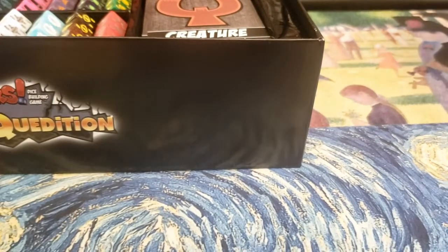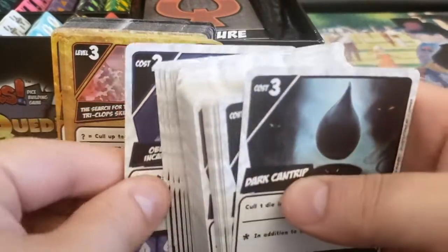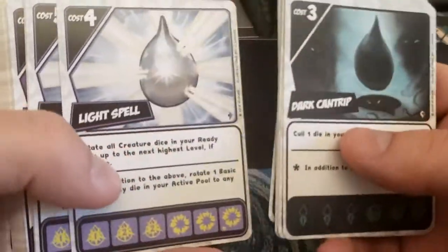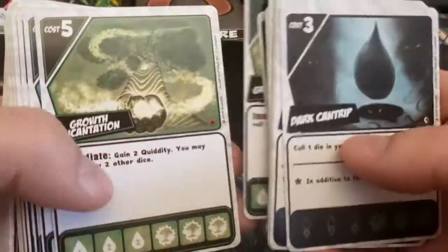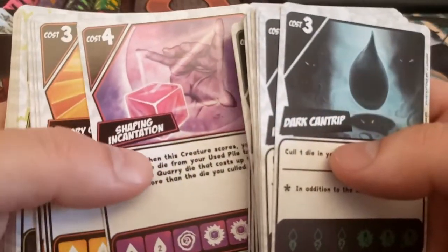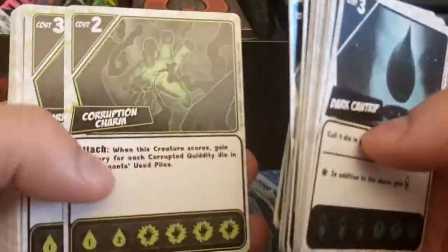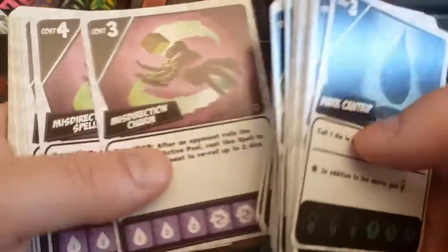In Dice Masters you have a 20-point life pool — just like Magic — and your goal is to bring your opponent down to zero. Here, you're trying to get the most glory, and if you hit a certain amount of glory, you win. It looks like there are five dice of each type, though I found one with six — not sure if that's a fluke. During any given setup, you're really only going to have about 13 cards in play, so with this many options you can have quite a different game every single time.